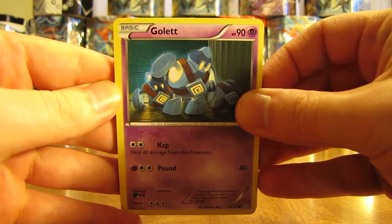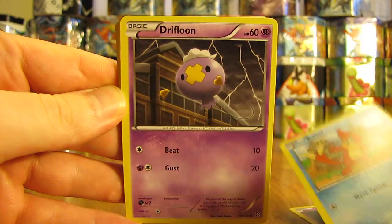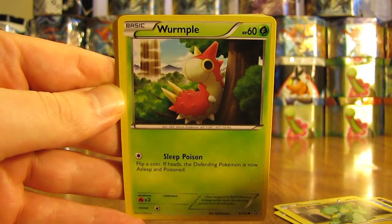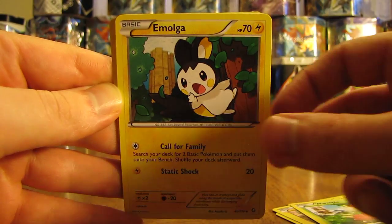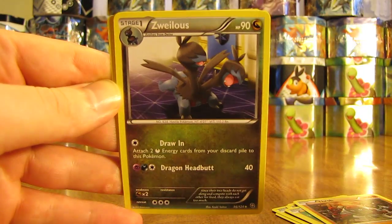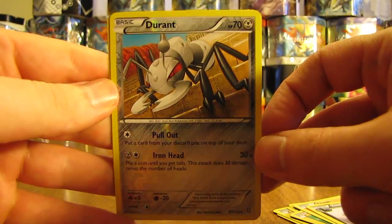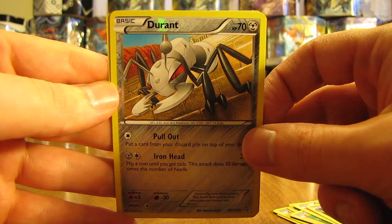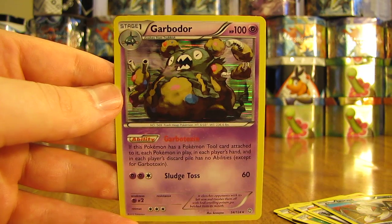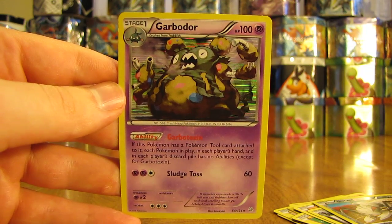So we have Gollet, Weasel, Drifloon, Electrike, Wurmple, Emolga, Throw, Zweilous. Durant is the reverse holo, and that is an uncommon reverse holo. And then the last card in this tin is a Garbodor holo — a good way to end this tin opening with a holo card. No ultra rare pulls or anything in this tin, but at least I did get that holo card.